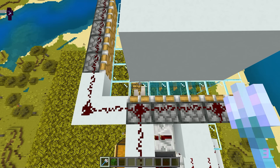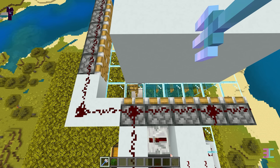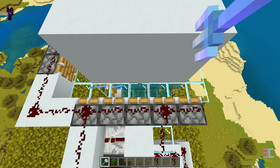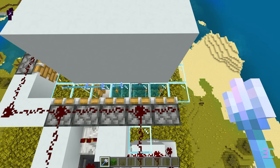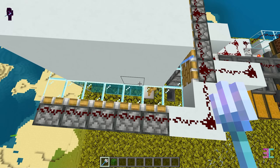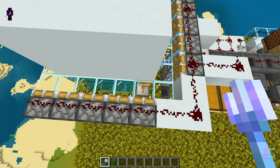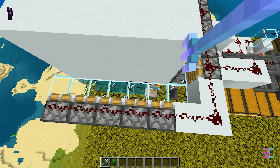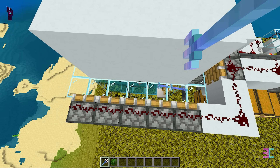Now throw the first trident at this glass block, making sure it hits the corner of that glass block. Next, throw four more tridents at the center of each glass block and repeat the same process on the other side. For the best results, use tridents with the Impaling Enchantment. Don't worry if you're short on tridents — check out my Trident Bartering Farm for an efficient build. The link is in the description.